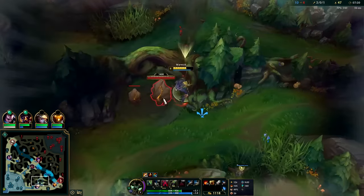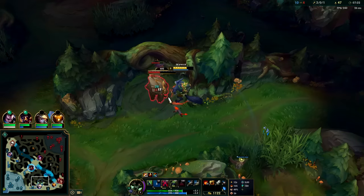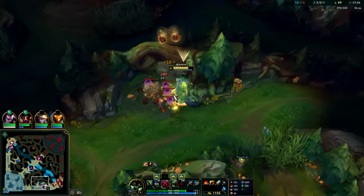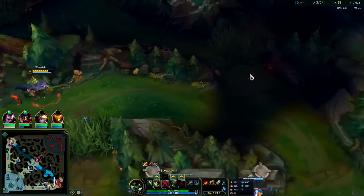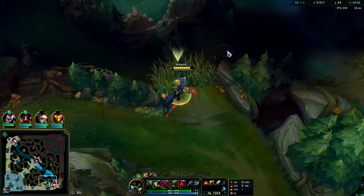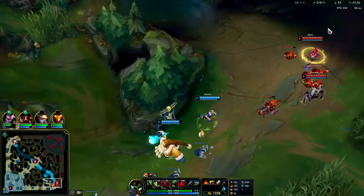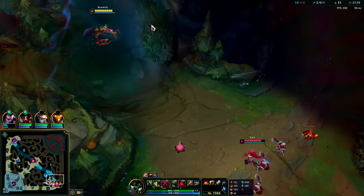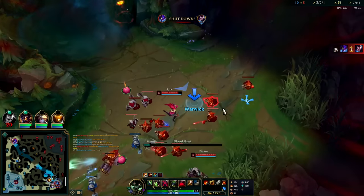Draven went for Lethal Tempo — I'm actually not a huge fan of Lethal Tempo on ranged champs at the moment, it's been nerfed so much for them. We're level six pre-seven-minute-thirty — pretty solid. I'm assuming this isn't warded just where they're at in the lane. Got a blood scent there — we're behind them, pop W.